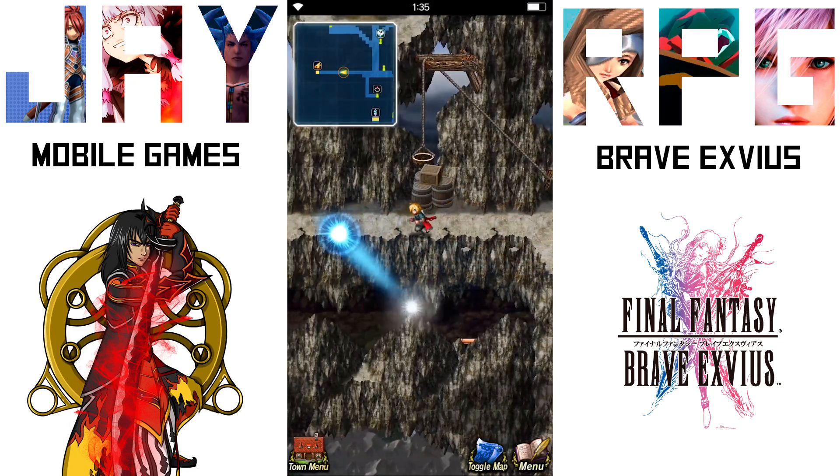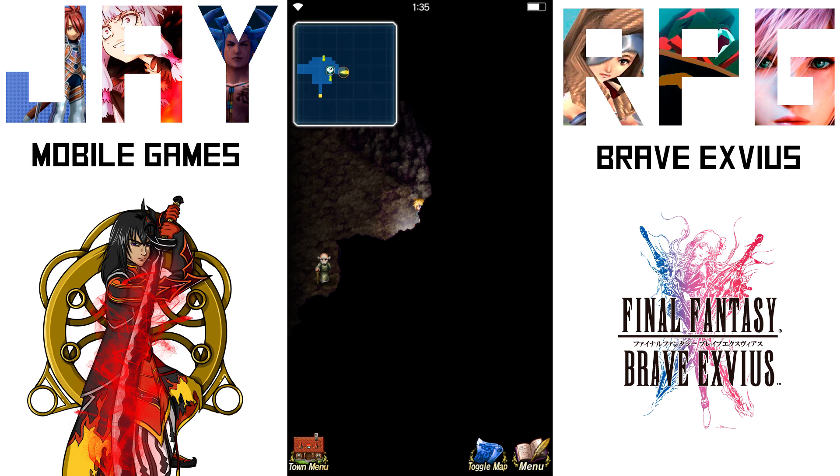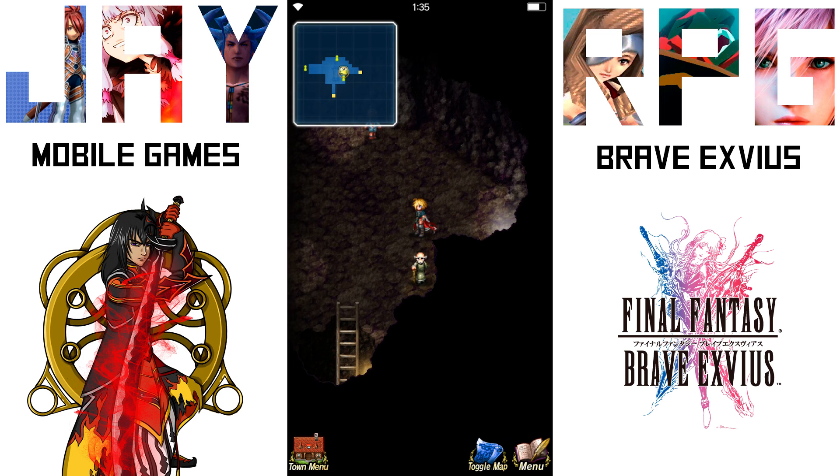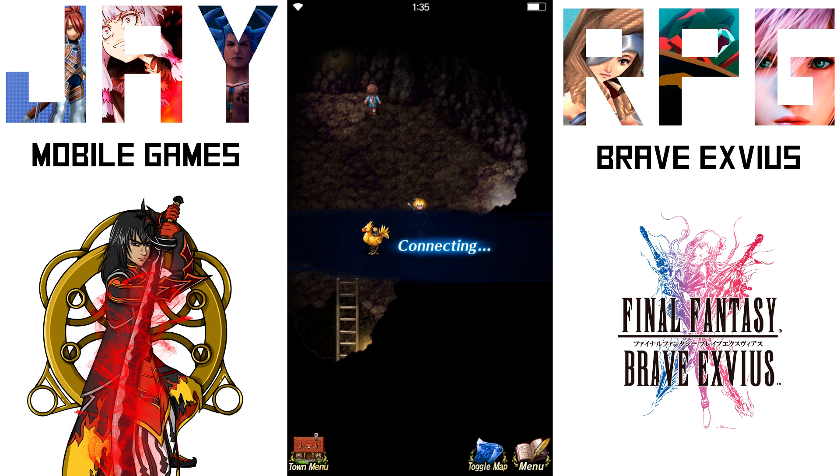Exit the shop and go straight over to the Chocobo store, and then you want to talk to the old man down there in the corner. This old man will give you a quest, and that quest is to give him a turbo ether. Once you've given him the turbo ether, that will unlock Ramoo's quest island.